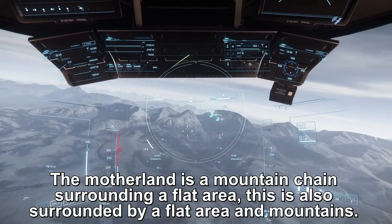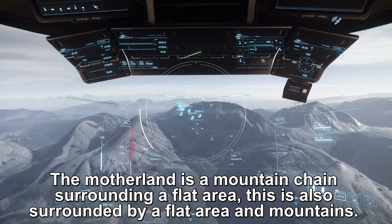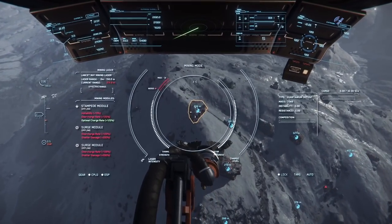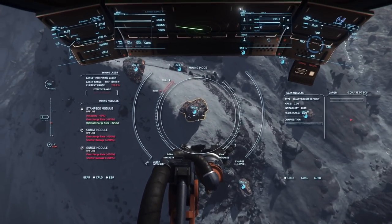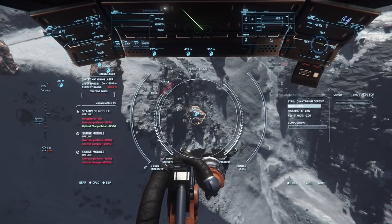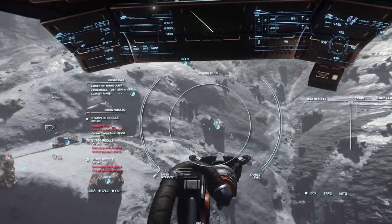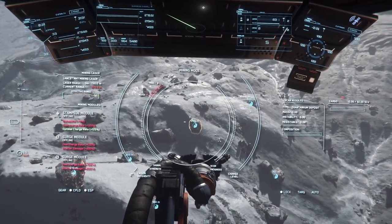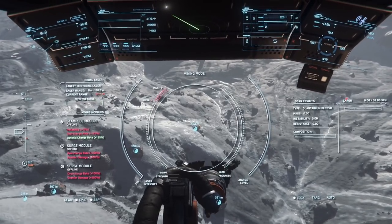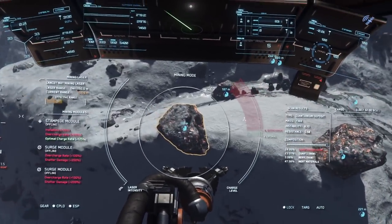So why is the Motherland so good? Quite frankly, it is a chain of mountains that surrounds a nice flat area that is also surrounded by a big giant flat area — it is the perfect place to farm Quantanium. You have a wider range of rock sizes; you can have rocks up to 8.5k, not those little 5.1k rocks out in the Aaron's Halo. You can have absolutely massive rocks that are multiple prospector loads in one single rock. Oftentimes I will swarm this area with friends as well as have air support, because this is a well-known location and there will be PKs on occasion. This is a risk versus reward situation — this place pays out very, very well.